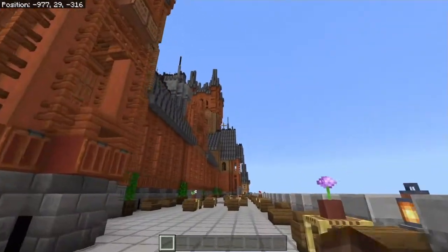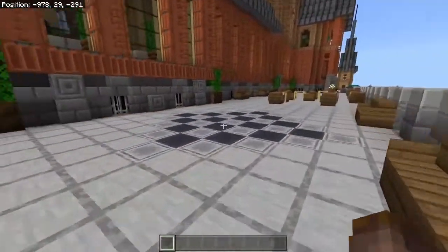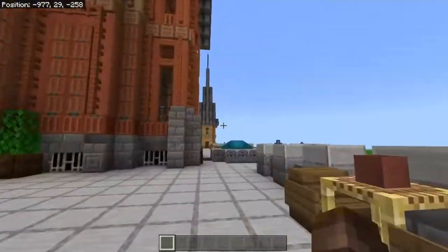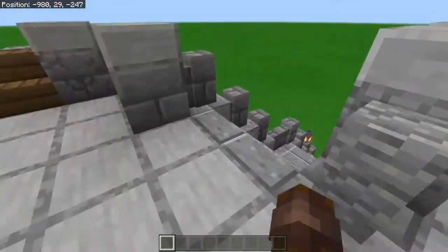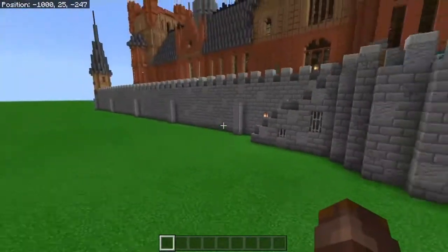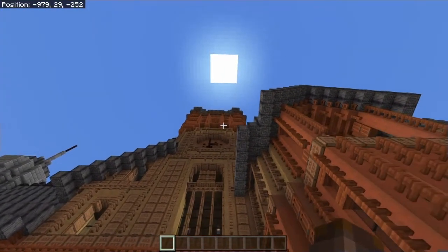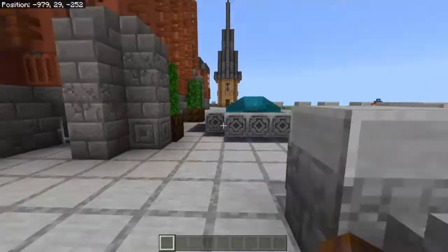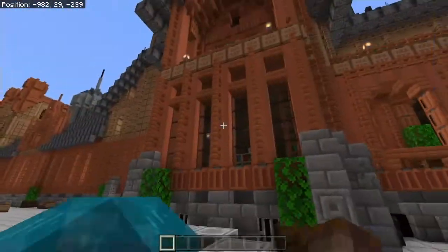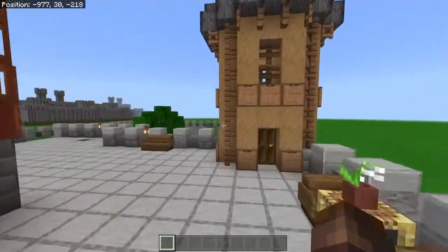Let's continue around the back. This right here is the art gallery again, and we have all of these nice tables. This right here is the biggest floor pattern of our build. Then we come around to the back entrance — we have a staircase going down to an imaginary city maybe. And look at that clock tower from down here — it looks absolutely huge. Here we have a small little fountain.